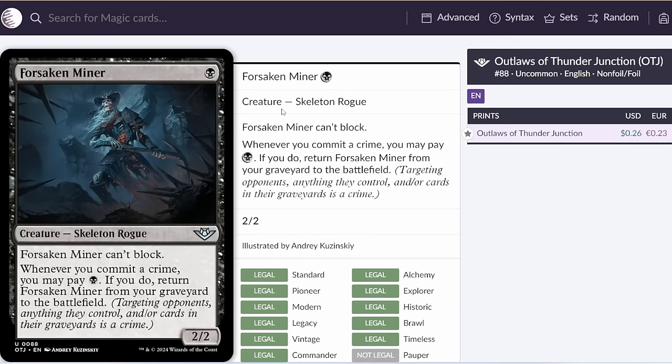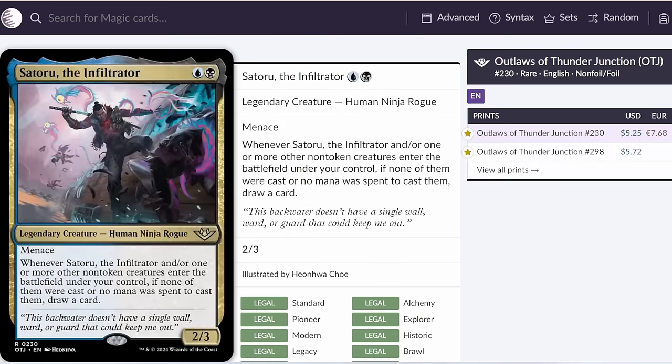Another new card that works very well in the Sacrifice shell is Forsaken Miner. This works very well with both Mayhem Devil and Goblin Bombardment — you can sacrifice a creature, target the opponent with Bombardment or Mayhem Devil, then play one Black mana to bring this back again, and if you're also running Satoru, you draw a card whenever you do that as well. Splashing Blue in Rakdos Sacrifice definitely comes at a pretty big cost, but this seems like such a powerful card advantage engine for such a cheap mana cost that I would be shocked if some deck doesn't start abusing it, and I'm definitely going to be trying really hard to break it in both Historic and Explorer.